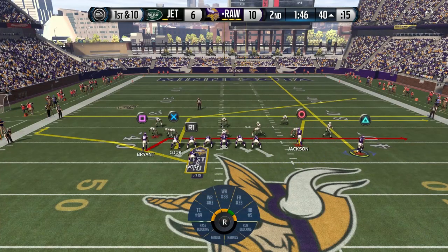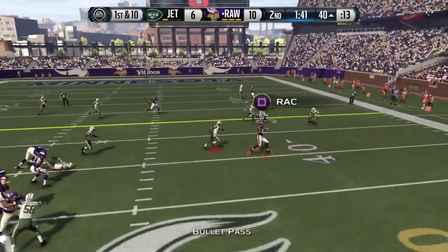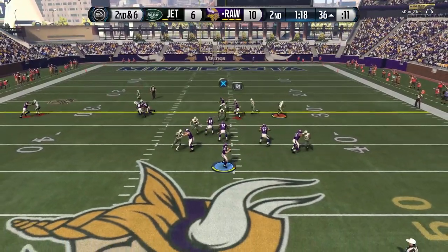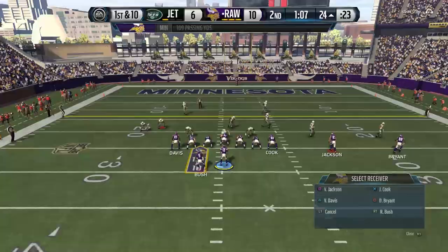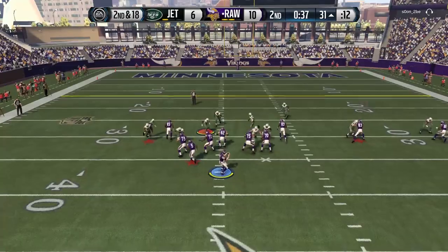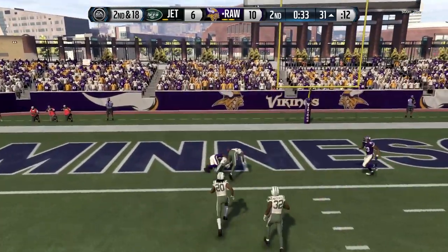6-10 now. Remember we put Reggie Bush out deep earlier and scared him — you can see he ended up putting two guys on Bush, one at the line and one deep to try and cover him. That left open a little bit of a short path underneath, and we're going to try and take advantage of that throughout the game by moving our guys into different routes. Unfortunately, he gets another instant sack there with Von Miller.